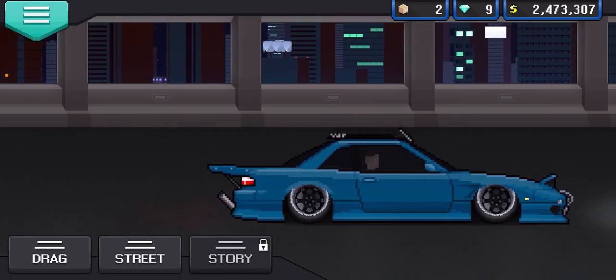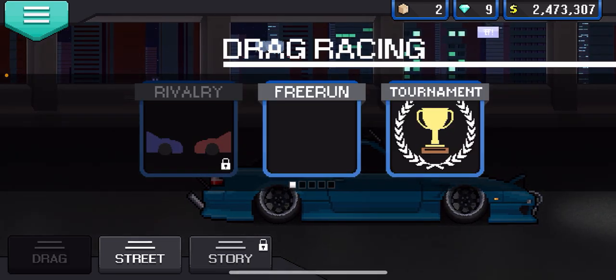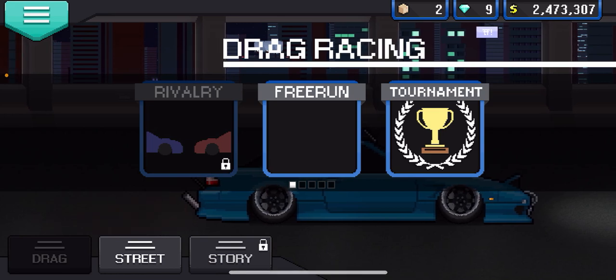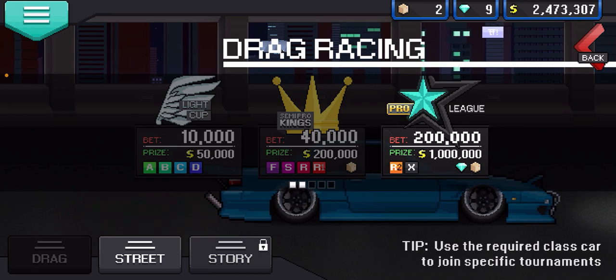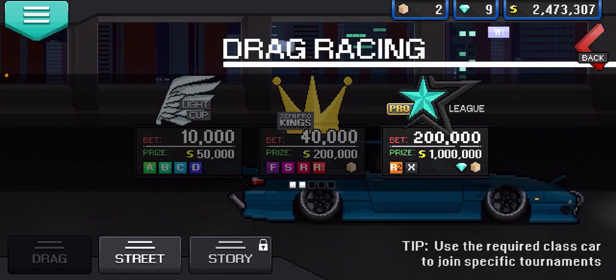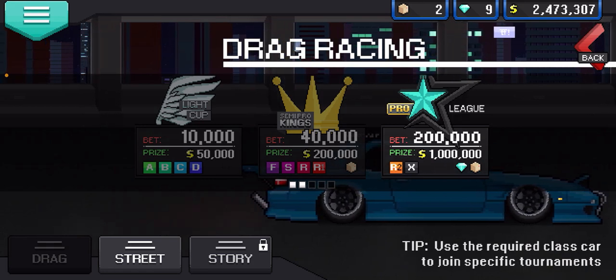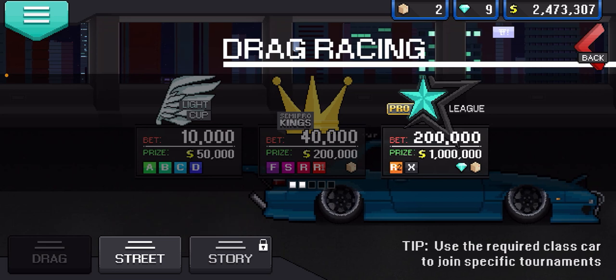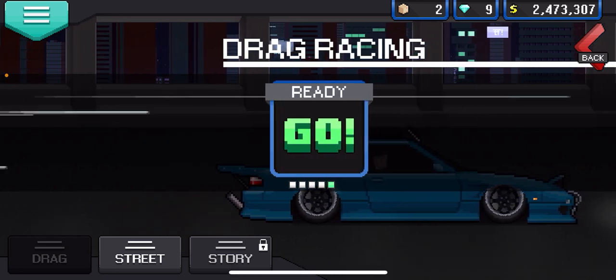All you have to do is flip into second gear and cruise to the finish line. Go to drag race and then to Tournament. If your car is an R2 or X you can do the tournament; if it's anything lower, do the Semi Pro Kings or the Light Cup until you get there. Then you can do the tournament and win a million dollars, a diamond, and a crate every time.